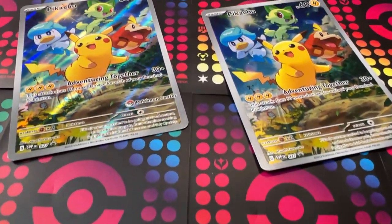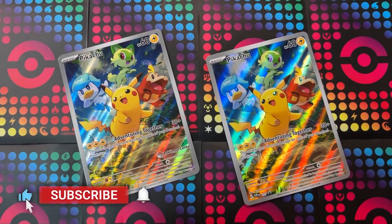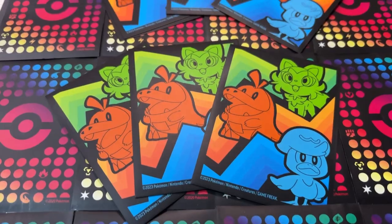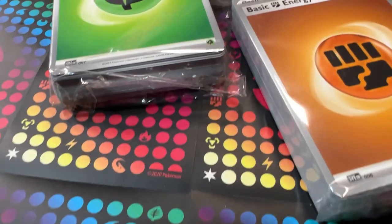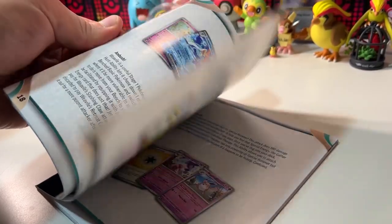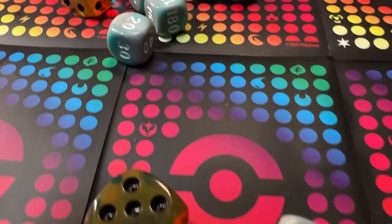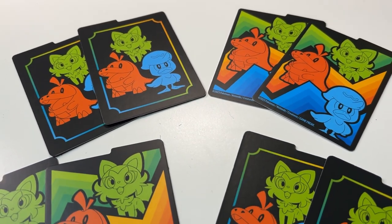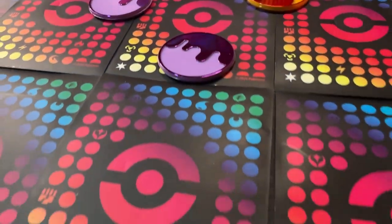Looking at both ETBs, they are both coming with this Pikachu and Friends promo card, except the Pokemon Center exclusive one does come with a Pokemon Center stamped version. There are also 65 card sleeves in both boxes, but unfortunately this time they're both the same. There's a fat stack of energy in there too. There's a player's guide as usual and both versions are identical. Damage counter dice are identical but the main die looks fantastic with the three different shades inside. Card dividers are also identical this time around, and some condition markers in the new design — but again both boxes identical.